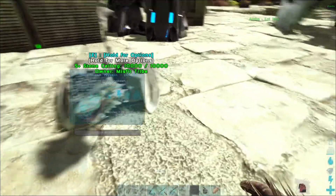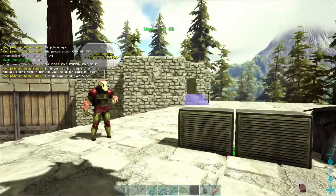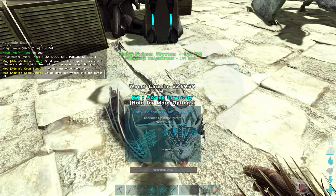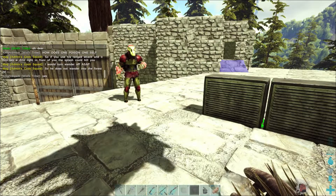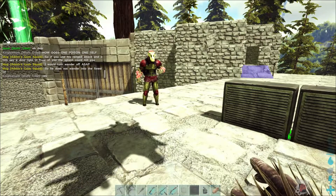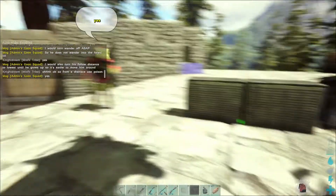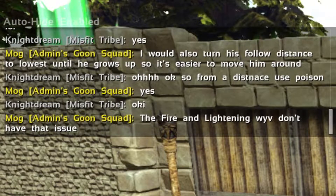Oh my gosh, it's so hot! Turn wander off ASAP — disable wandering so he doesn't wander into the forest. If you use his ranged attack and it hits a dino right in front of you, the splash could kill you. I would also turn his follow distance to the lowest until he grows up so it's easier for him to move around. The fire and lightning wyverns don't have that issue, but they don't have the range either.